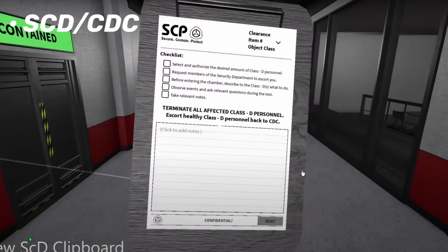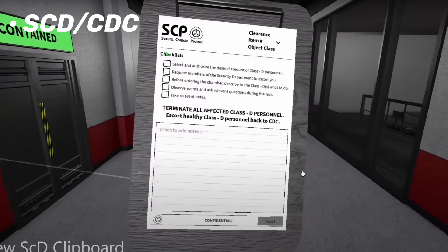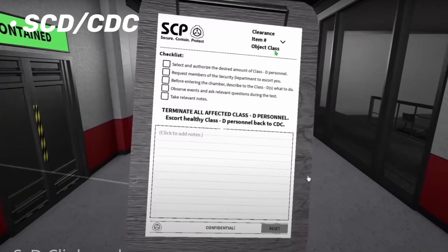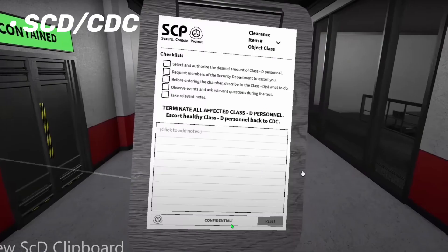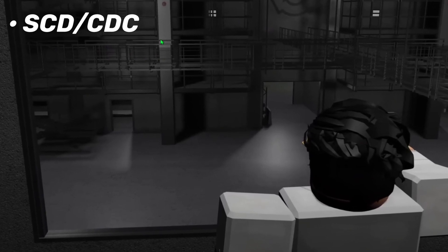There is a new Scientific Department clipboard, as you can see here. It is a usable tool that will soon be added in the next update. The checklist looks like you can select different boxes once you've completed them, and I assume you can log these or something. You can also maybe select different clearance classes.